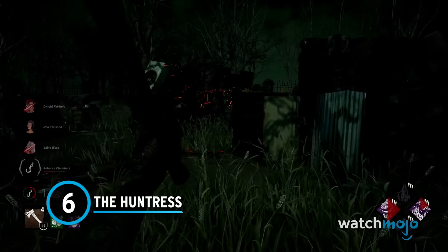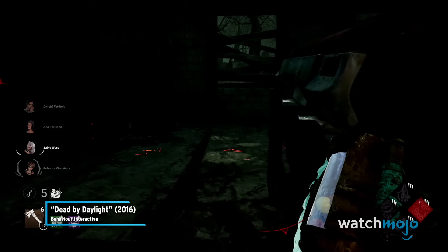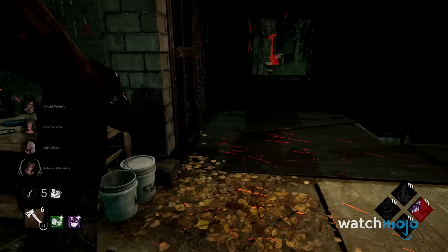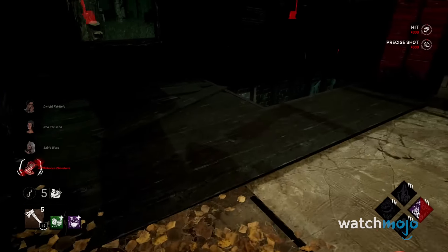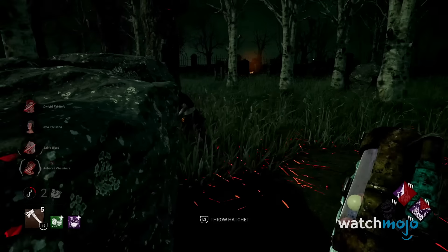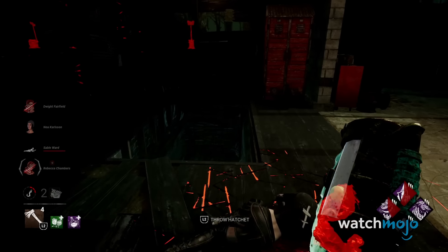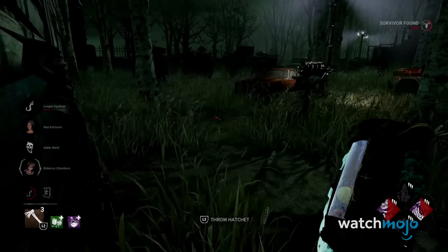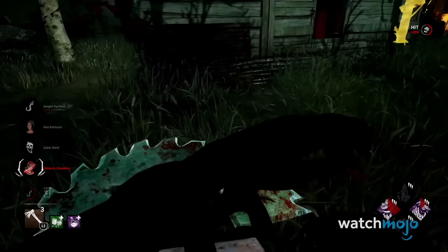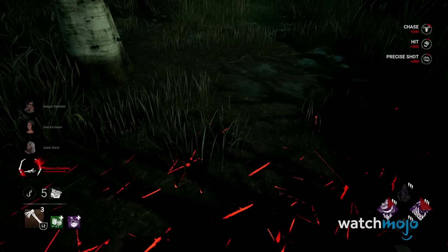Number 6: The Huntress. If you watch any DBD streamers or YouTubers, you may have come across the occasional Huntress compilation, where players are nailing hatchet throws from ridiculously long distances. That's pretty much why we regard the Huntress so highly when looking at the most fun killers. Landing hits with a hatchet lob can be satisfying in short distance chases, even when the chase boils down to playing mind games around a tile. But on the off chance that you try to lob a hatchet from halfway across the map and suddenly hear it hit — holy crap, you will wind up laughing your way to the hook. Fun for you, not so much for the survivors. Not with that wonky collision detection, of course.